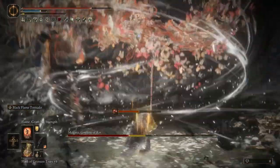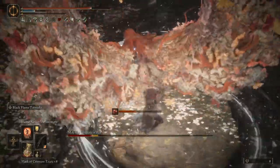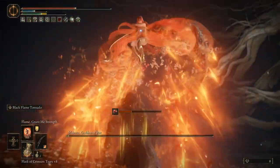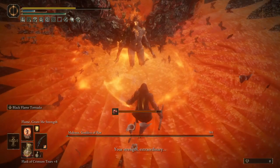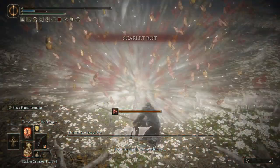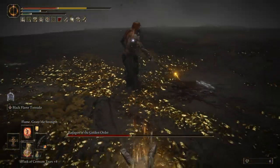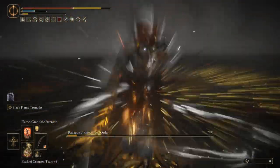You can also choose to cancel and roll out after the spin instead of having to commit to the slam, so you're a lot more mobile and much less easily punished. This all combines to give it massive damage and utility. Sadly, it doesn't get affected by stuff like Rotten's Wing, and even though it is a chargeable ability, it's not affected by Godfrey's Icon, but that just means we have two quite open utility talisman slots.